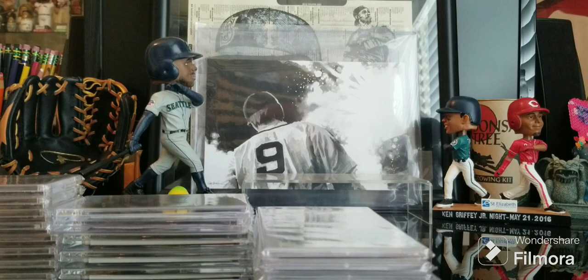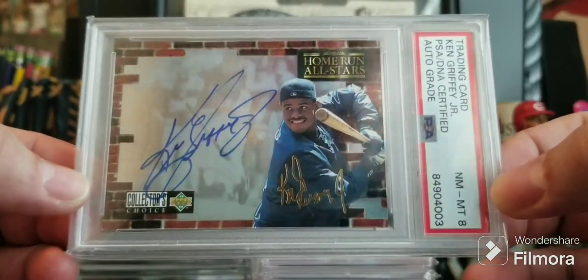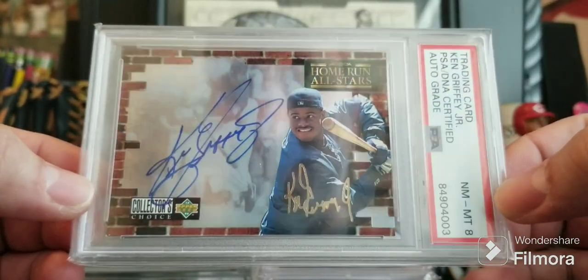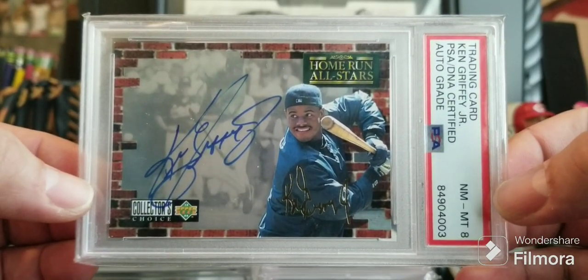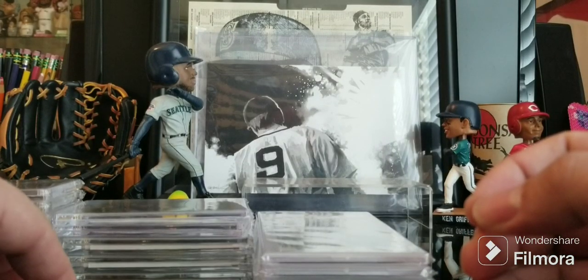Then I've got arguably one of my favorite Griffey autos in my collection. For those of you who grew up in the 90s ripping Collector's Choice, you remember getting this redemption card for the Home Run All Stars — the gold signature. Signed beautifully in the hologram is Ken Griffey Jr. I love the image — again hat backwards — and it's one of my favorite autos in my collection.